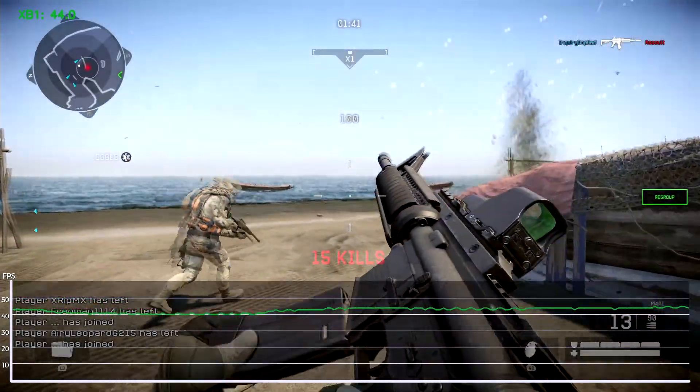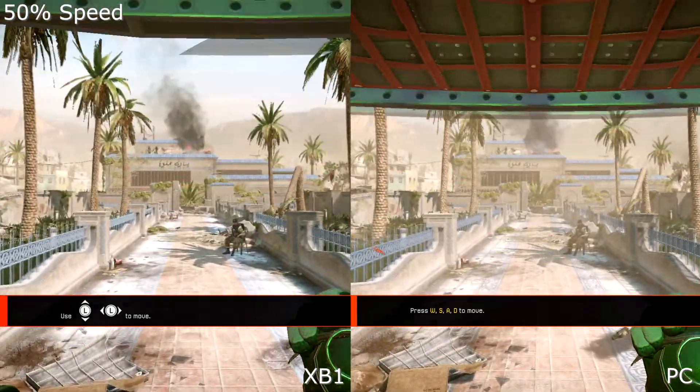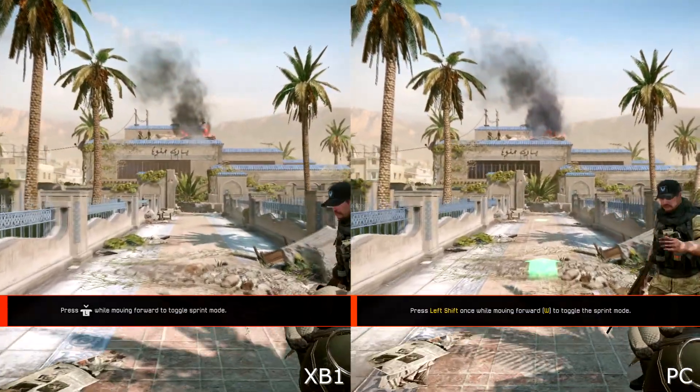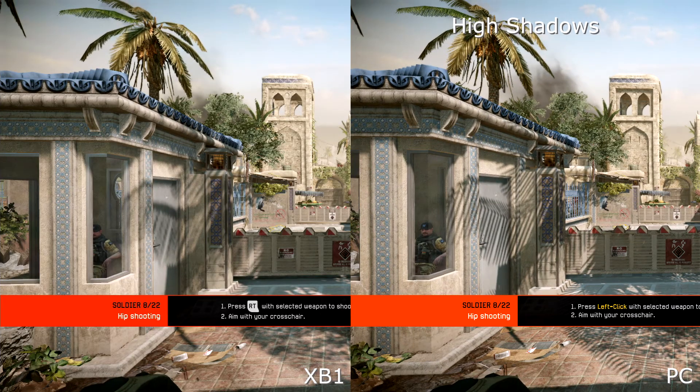Focusing on Xbox One and PS4, both run at a fixed 1920x1080 resolution with temporal anti-aliasing. Graphically identical between each other, against the PC version, Xbox One and PS4 use the PC's high setting, except with lower quality texture filtering and shadows set to the PC's medium setting.